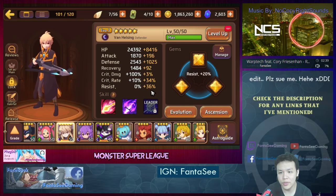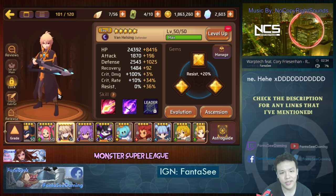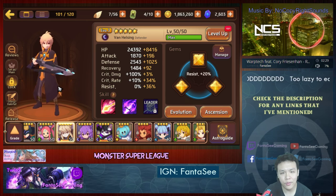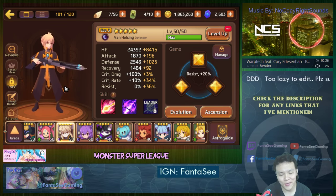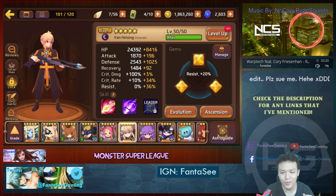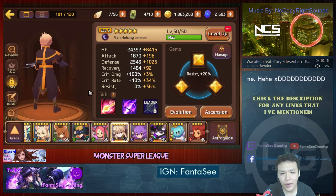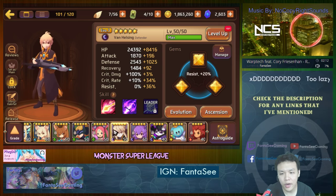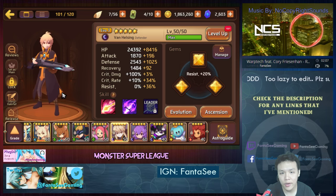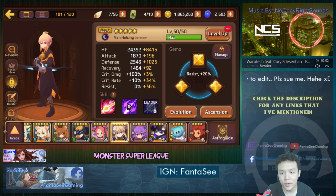I used the Conviction set to boost his resist up a little bit because it's at 36%. This is basically just a first look video, not really a review — I don't think a monster deserves a review unless you've fully six-starred it and have it gemmed up with proper gems. I know a lot of people have him because he's on rebirth right now, and hopefully this video will help those considering raising him.